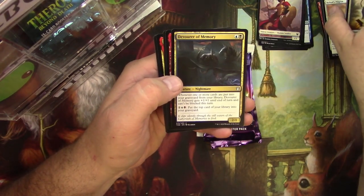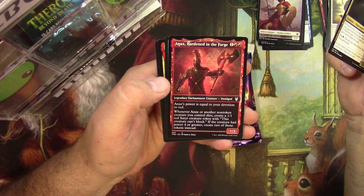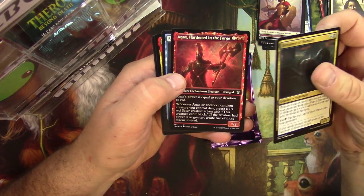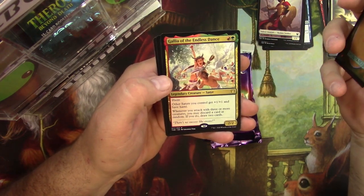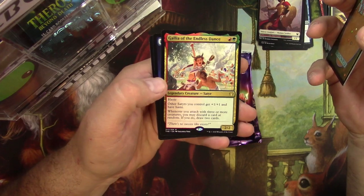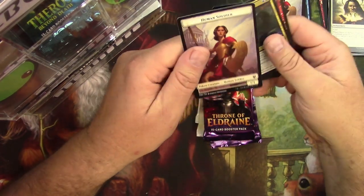Devourer of Memory. Got some legendaries here. NX Hardened in the Forge. Cool Constellation Alternate Art. Sage of Mysteries and a Gallia of the Endless Dance — the Do Another Shot Girl. Woo! And an Island. And another Human.